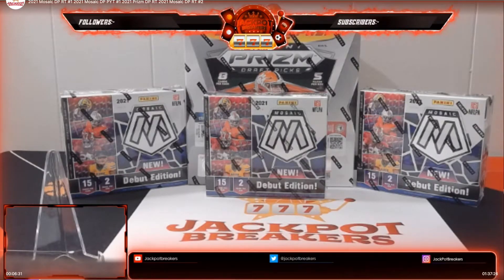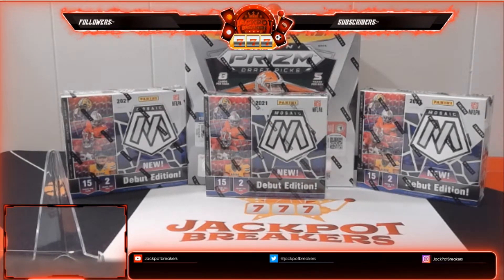Welcome everybody. We're going to start off with the Mosaic Random Team No. 1 break. We've got four breaks tonight: the Mosaic Random Team No. 1, followed by the PYT No. 1, then the PRISM Draft Picks Random Team No. 1, and finally the Random Team No. 2 Mosaic break. Good luck to everybody. It's past 9:05 so I'm going to get started on the randomization.